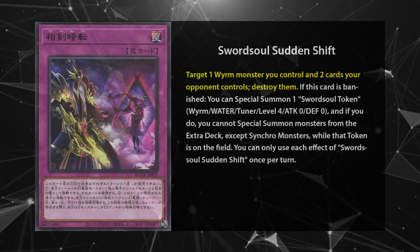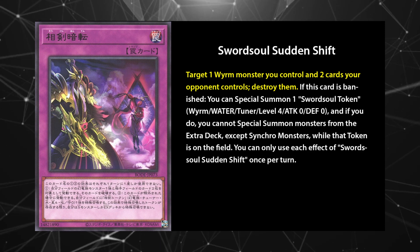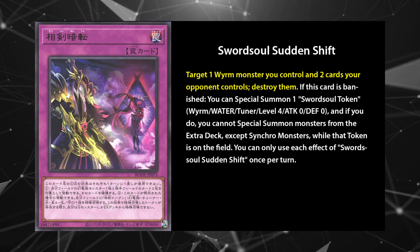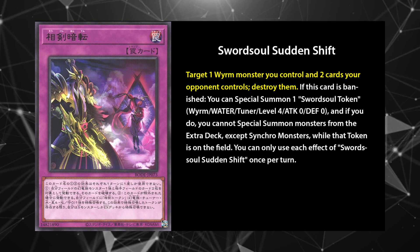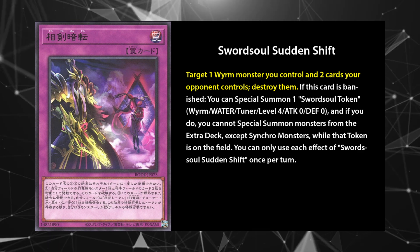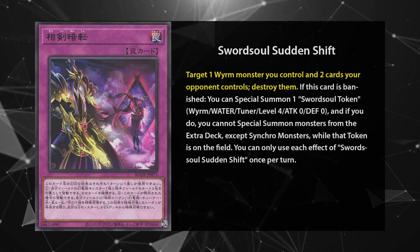In my opinion, only one of the traps is worthwhile. Sword Soul's Sudden Shift is an Icarus Attack for zoomers — it targets a worm on your side of the field and exactly two cards on your opponent's side and pops them all. Cheng Ying is a valid target and has a Thunder Dragon Colossus type ability to protect himself from destruction, comboing nicely. Another great target for Sudden Shift is Ten Yi Monk, which will often be left on the field into your opponent's turn. Sudden Shift is a powerful, consistent, and easily accessible piece of disruption that makes even the deck's weakest openings challenging to play around. Play 2-3.